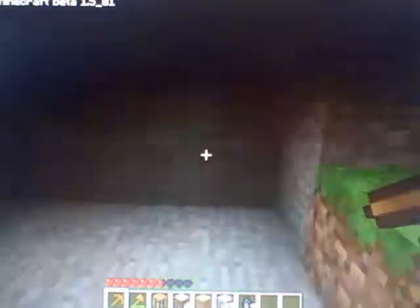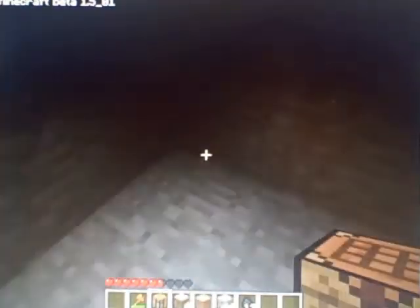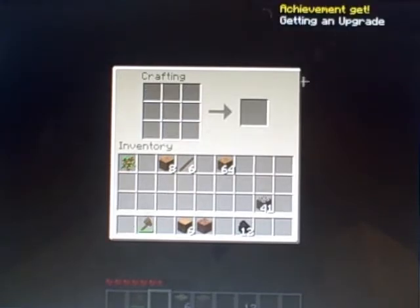This shelter is looking quite nice. What you want to do is make somewhere where zombies and skeletons can't get you. My pickaxe wore out, so I'm going to have to make a new one. Put it in the corner, make some sticks — quite a few sticks — and in fact, I'm going to make the new pickaxe out of stone. And there — got an achievement!